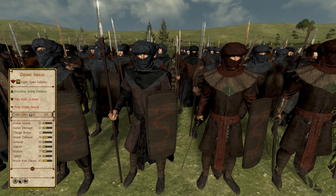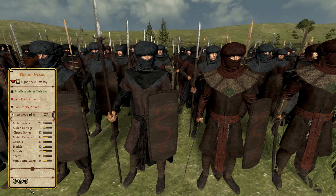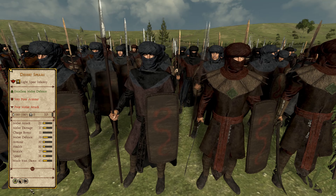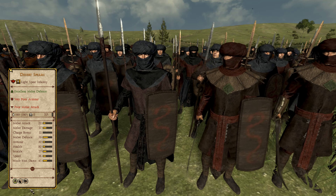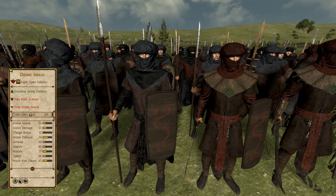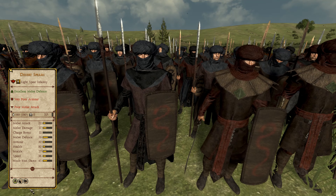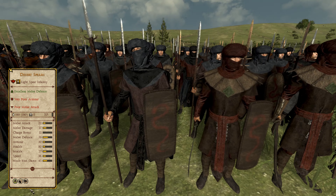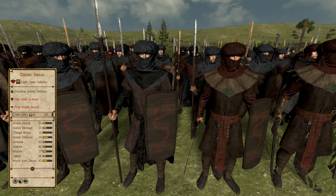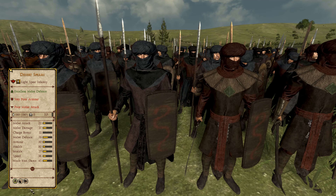Just missing out on making it into the top 20, the Desert Spears are a bronze tier 1 light spear infantry unit hailing from the Haradrim faction — a faction known for its spearmen. These troops are pretty basic all things considered, sharing the same limitations as the previous units but having better stats. The great strength of this unit is that it has a set role in its faction's roster, only really being needed for early game armies, after which better units will pick up the slack.